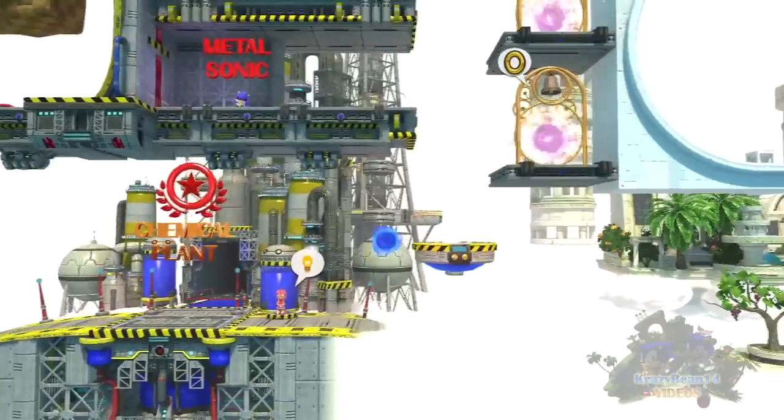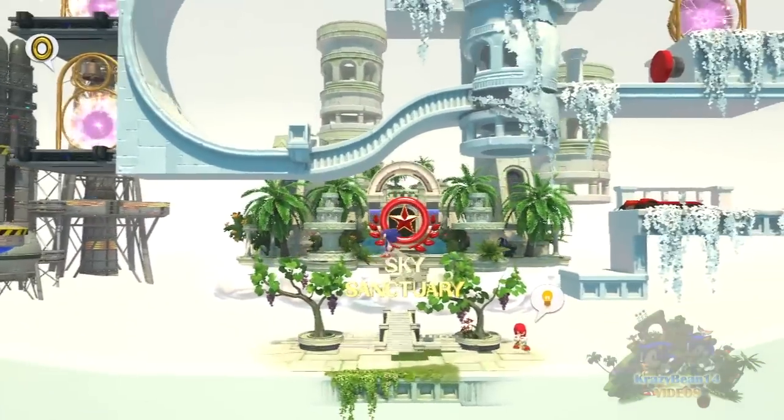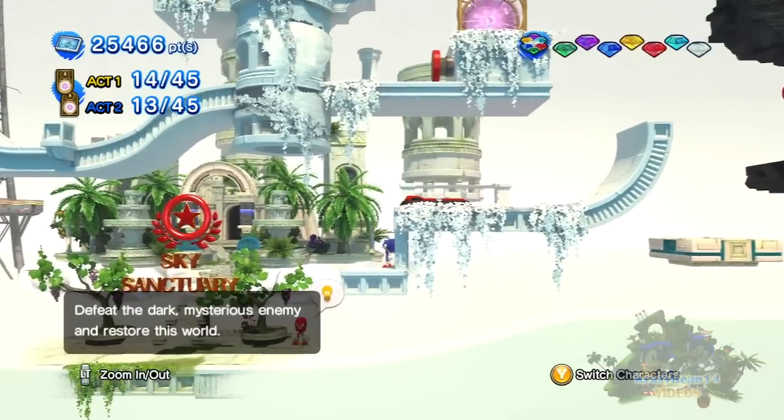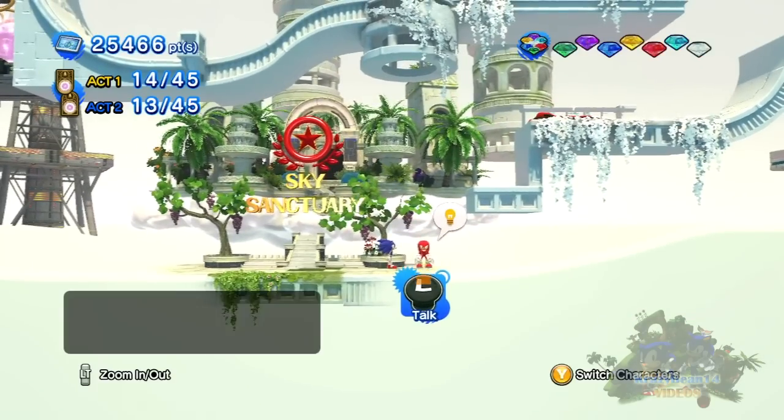In the next episode, since Chemical Plant is done, we go visit our good friend Knuckles in Sky Sanctuary and help him out with a few missions. See you guys next time!